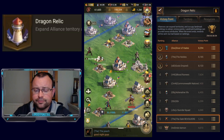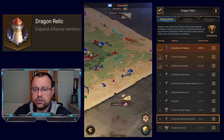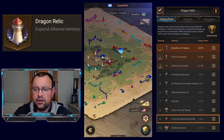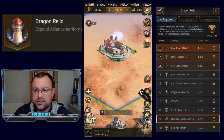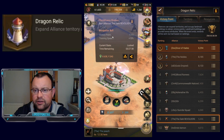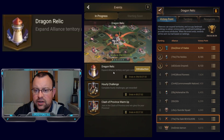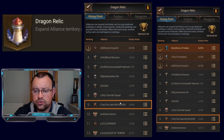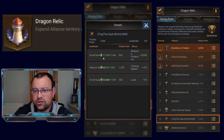Going back to the Dragon Relic event, this week is a key stage in the event because we have now been able to take buildings and structures that are in the middle row of the state. You can see here that we have taken the Alliance Stadium, which is giving us an extra 10% buff on our training speed and 1,250 points towards our Dragon Relic score. If you go into Events and Dragon Relic and click the right-hand icon, it will show you a breakdown of where you're getting your points from in terms of the landmarks that you've taken — the game calls them landmarks.